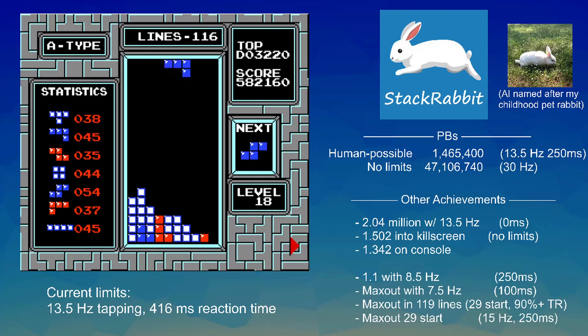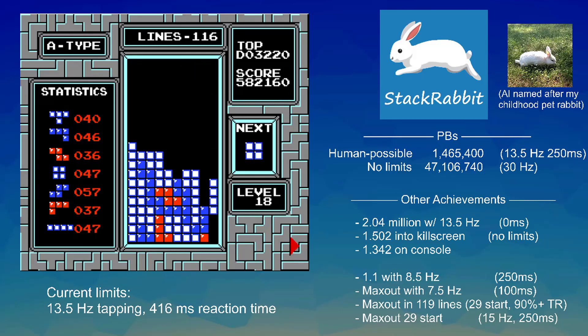With its reaction time, if you get high up on level 19 you pretty much have to place the piece with no knowledge of what's coming next. You just have to create a generally accommodating board that works with as many pieces as possible.